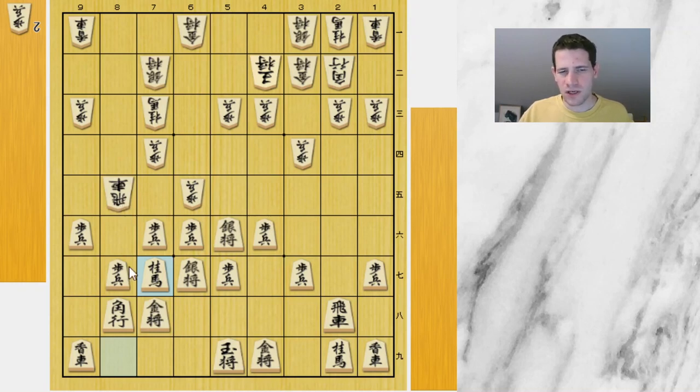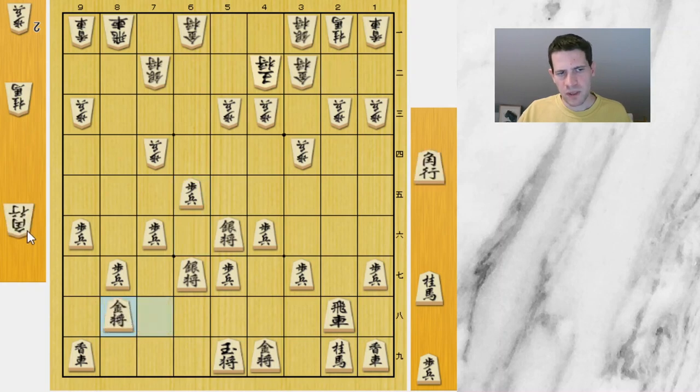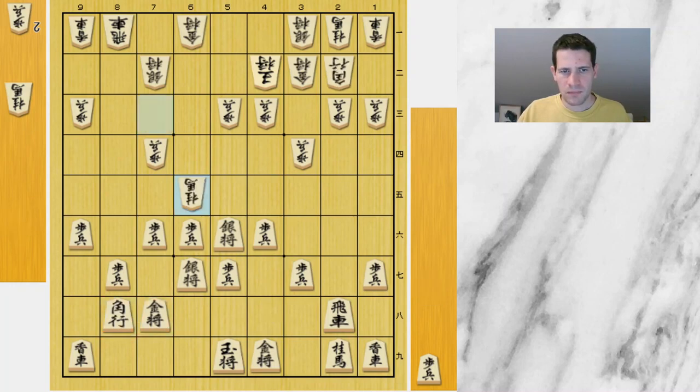It is not easy to evaluate at all, because the position is much more loose for Fuji right now. Hirose drops back the rook and Fuji decides to take this pawn. After takes, both options kind of make sense. In the game Fuji took back with a silver, but there is also nothing wrong with taking back with a pawn. Sometimes you have to be careful about a bishop drop to 7i which would attack the gold and the pawn, but at the moment the gold is still defended, so it would be playable. But taking with a silver as Fuji did is also perfectly fine.